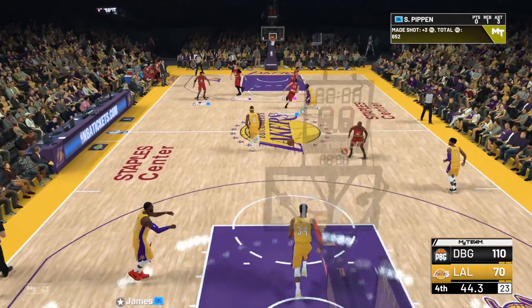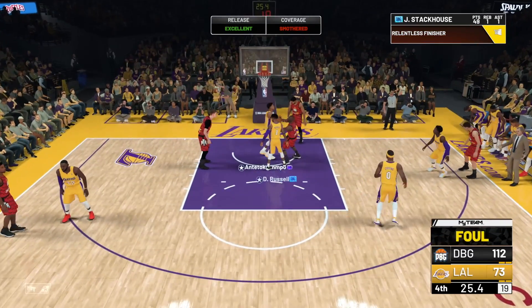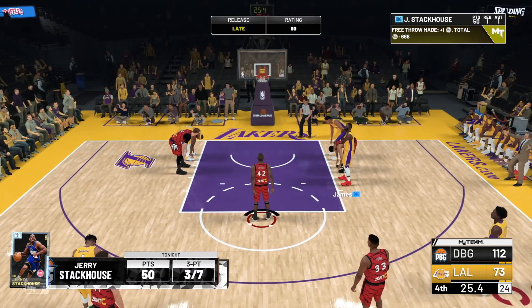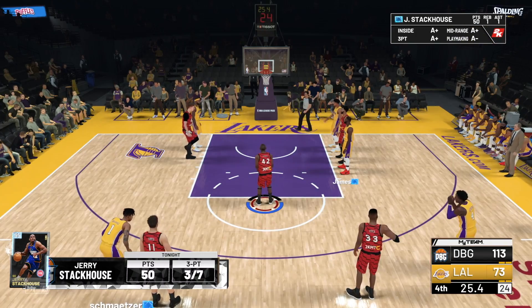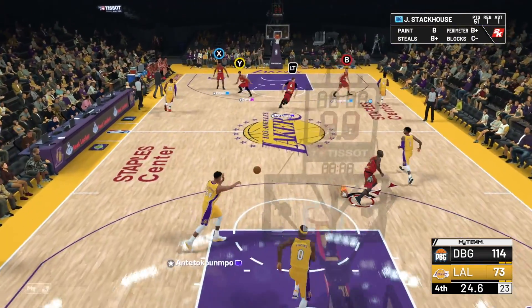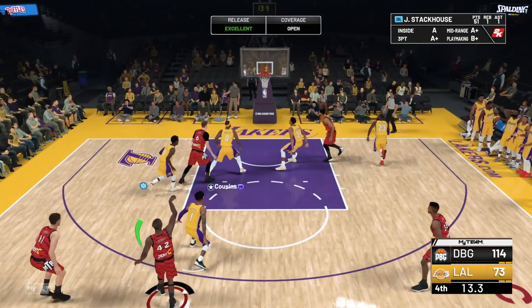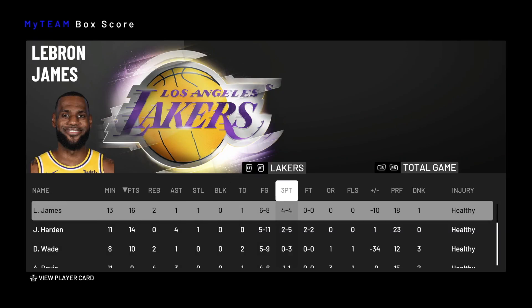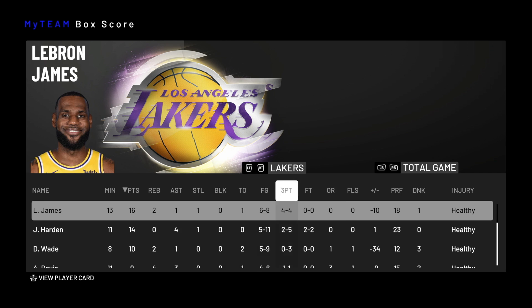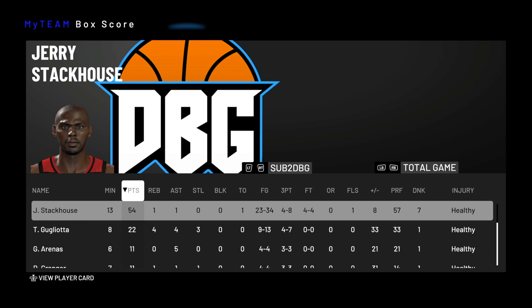Straight to the basket - will he dunk on Giannis? Nope, but he draws the foul. He should hit one of these. There we go - that's 50 points for him. And he's now got 51, which is crazy considering in the first quarter I think he had like six points. Green light, let's go - 54! So his LeBron went 4 of 4 from three, 6 of 8 from the field, which is unbelievable. His James Harden was a plus one while on the floor - he lost by 40 and was a plus one for half the game.